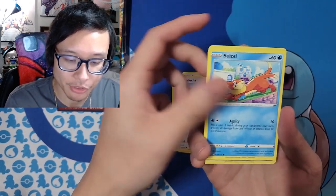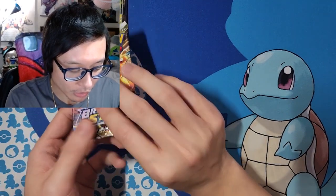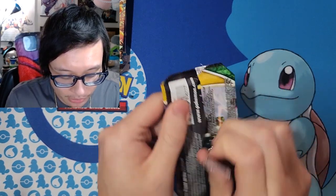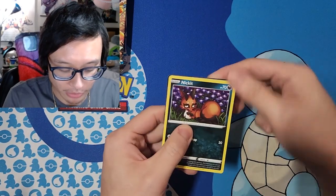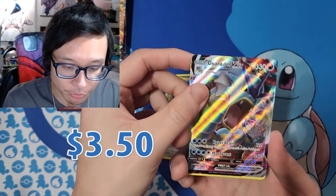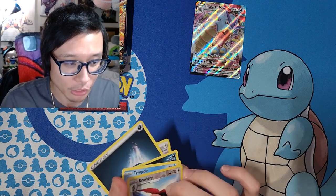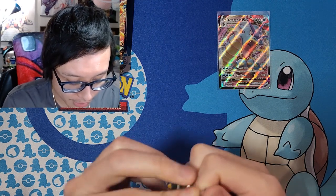Let's switch to Evolving Skies now. This is technically the second box I opened. There's the code card — Cutiefly, Taillow, Braviary — oh cool, look at that! We got a Gyarados V-MAX! I don't think I've pulled this card yet. He's probably not the top chase card since everyone wants the alternate art, but I'll keep him. That Gyarados V-MAX is technically my first hit from Evolving Skies, starting off strong on that second box.